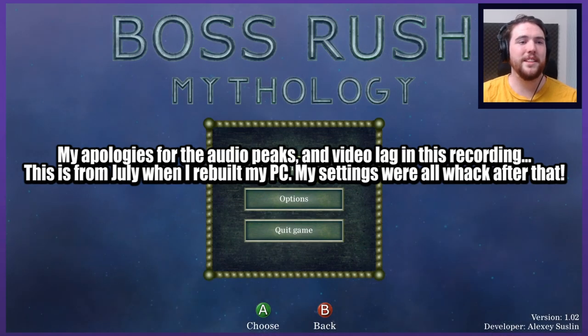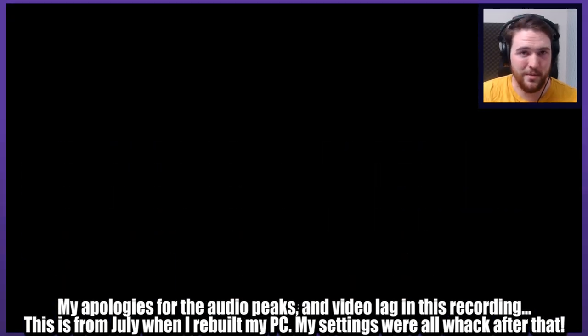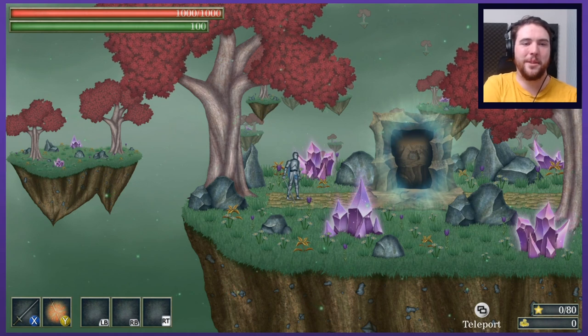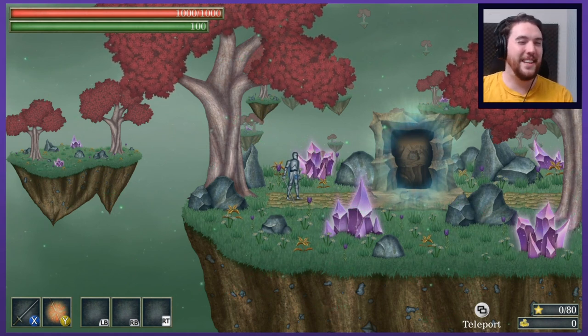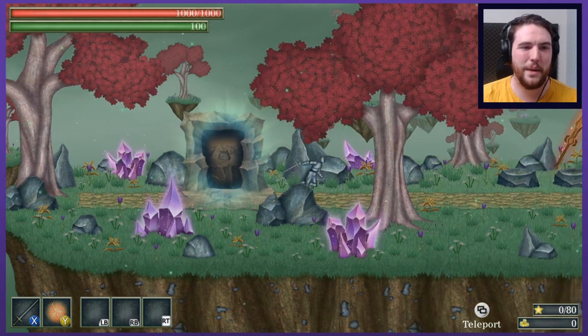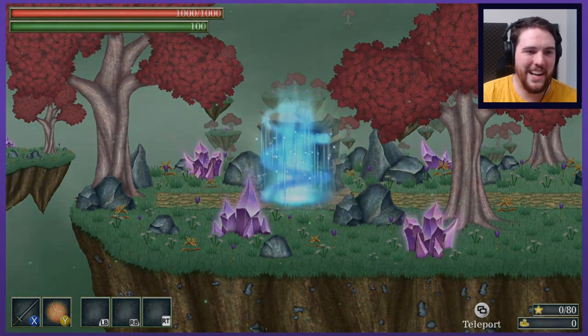How's it going guys, my name is Graham. This is Boss Rush Mythology, a typical boss rush style game. The mythology subtitle has to do with the fact that you're fighting things from Greek, Scandinavian, Slavic, and Egyptian mythology — just spreading as much of that spectrum as possible. We've got our skinny little knight boy here that we get to play as.